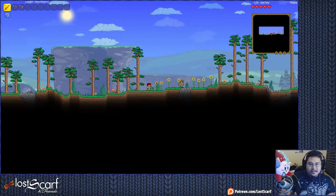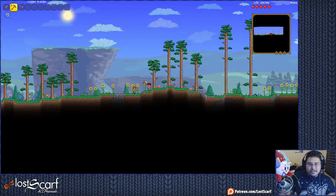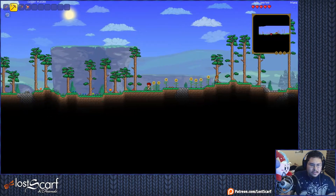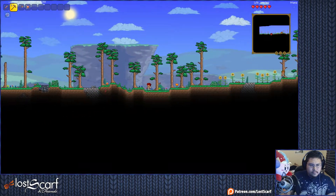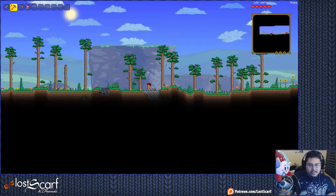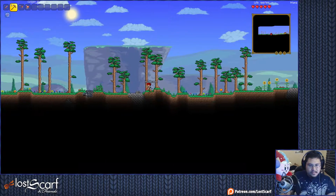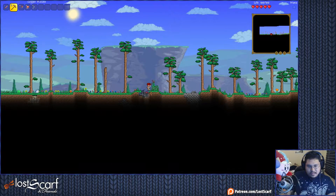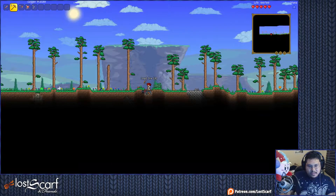We had a good start going — we had all these mushrooms and everything. Look, we got a sunflower start going on here. This gives me hope. So we're starting out with tin? What is this? We're starting out with lead and what looks like maybe iron.